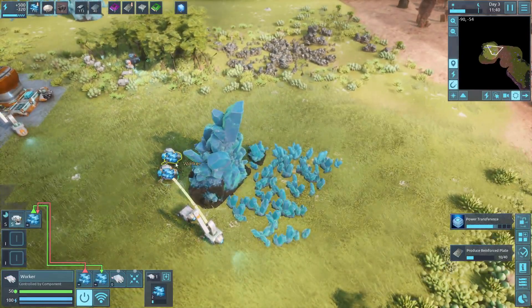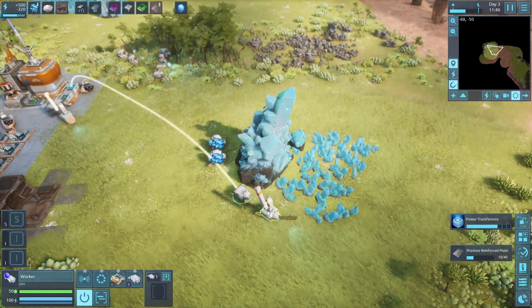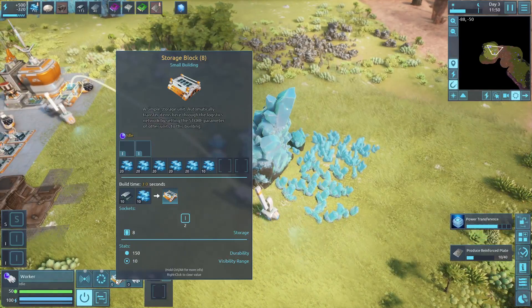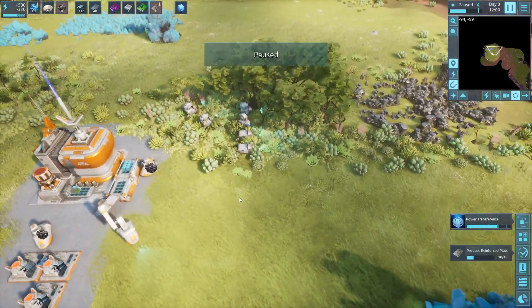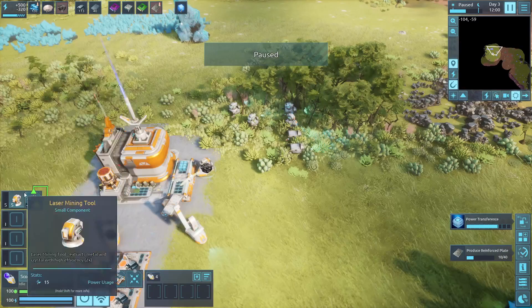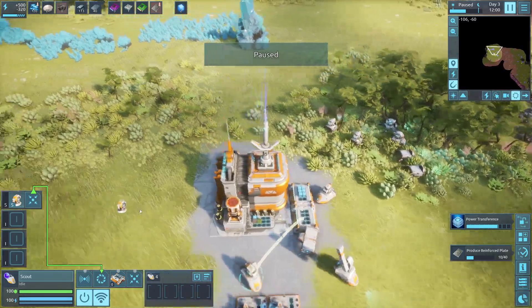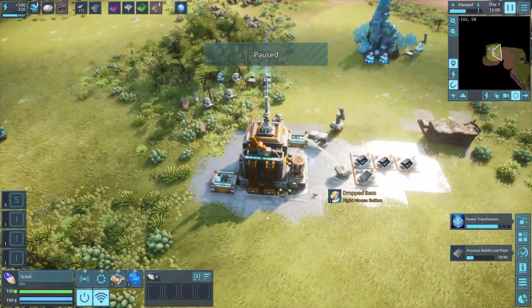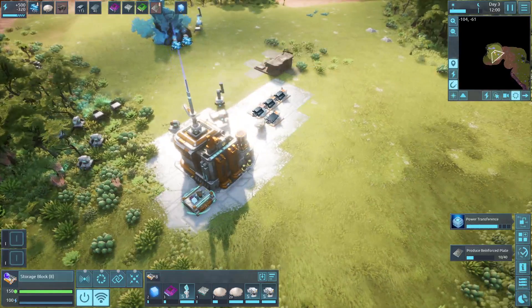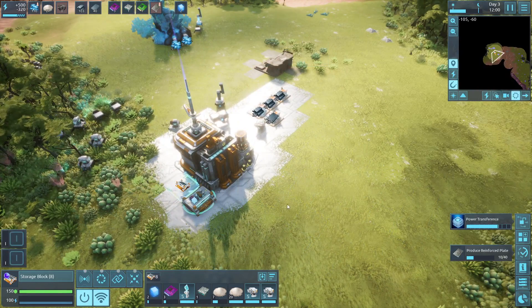What should happen is once these guys are full they'll bring the ore over to this guy. This guy will then grab it from here and store it in there — theoretically that should work. I'm also going to pause here, we're going to start our iron one. That wasn't supposed to happen — pick that up. This is currently full of stuff, let's get another random storage going.